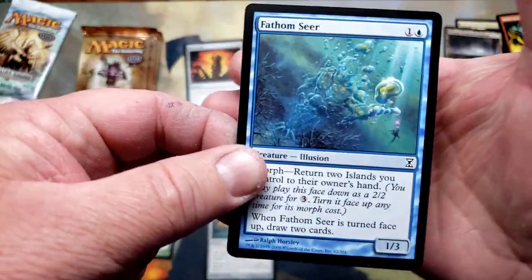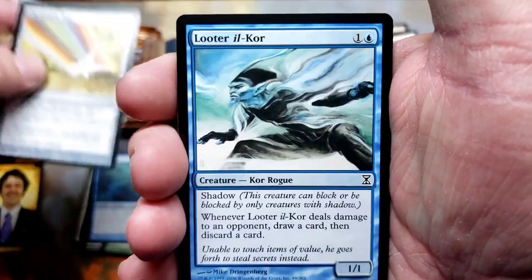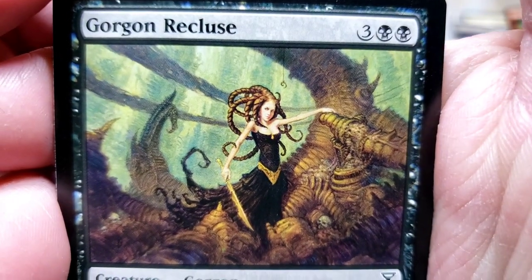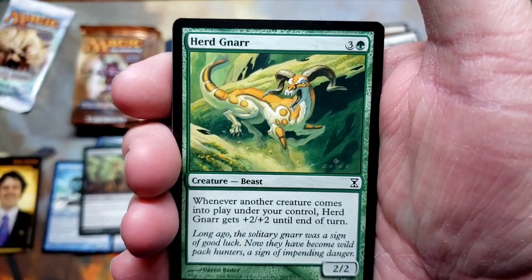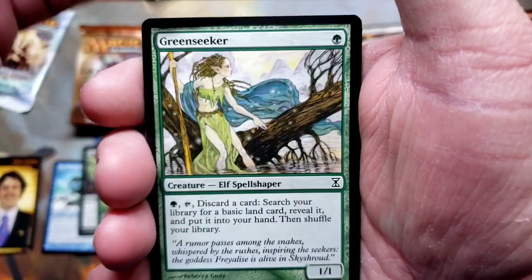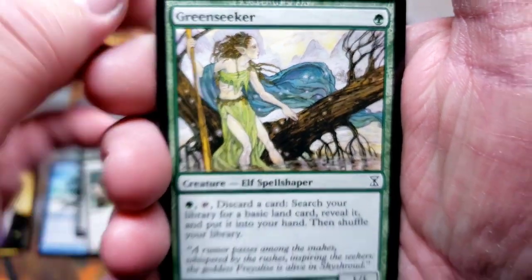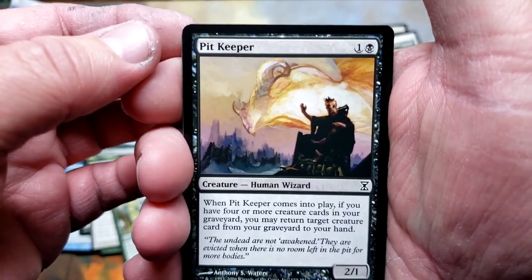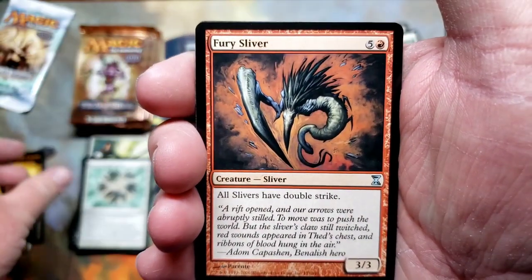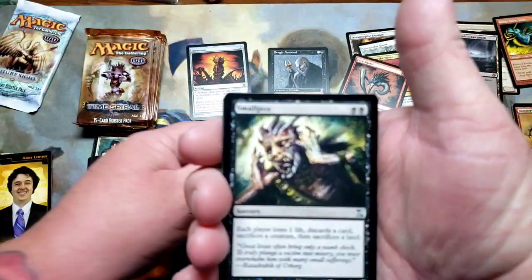I told you guys this was going to be a long video — I'm sorry, but I'm not sorry. Chromatic Star, Looter, Gorgon Recluse — look at that art! Herd Gnar, Momentary Blink. Rebecca Guay art on Green Seeker — that's a really good card. Pit Keeper, Divine Congregation. Fury Sliver — we're gonna put you up here in the cool guy pile. Smallpox!